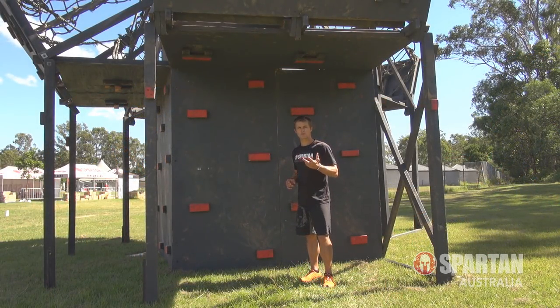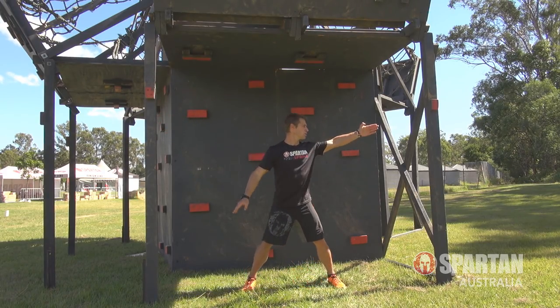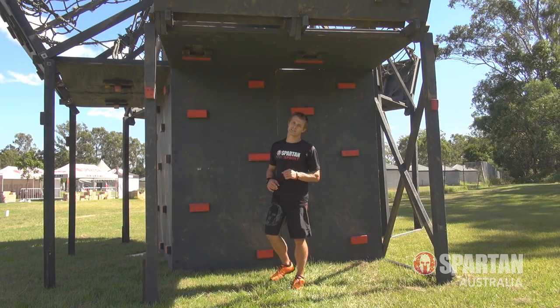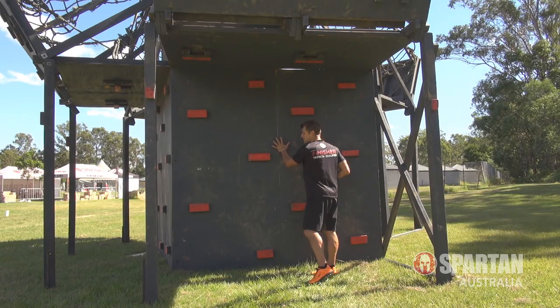First up is the start. You do have a couple of options when you approach the Fortress. You want to make sure you go to the right side, because there is a ladies and a guys side. To figure that out, look at the pillar — if you see a red or pink block, that is the ladies side; if you see no block at all, that is the guys side.